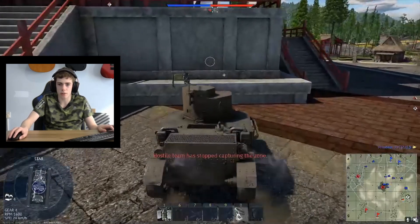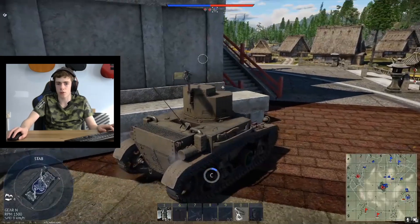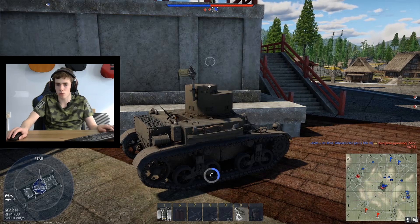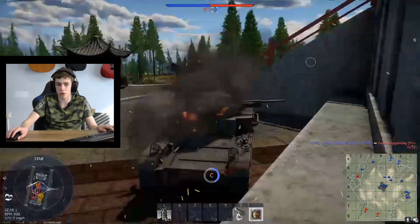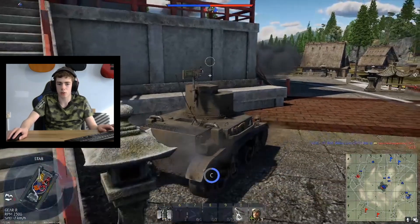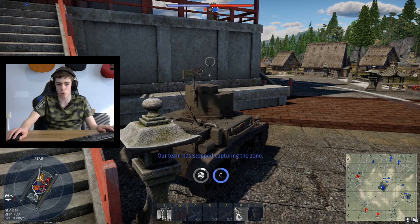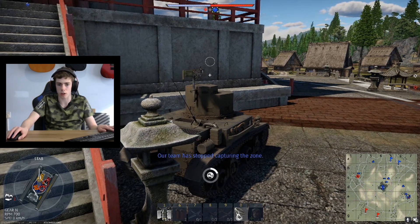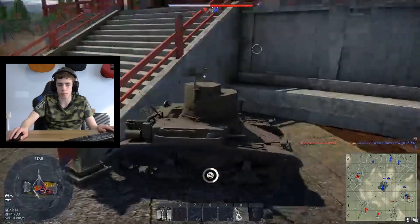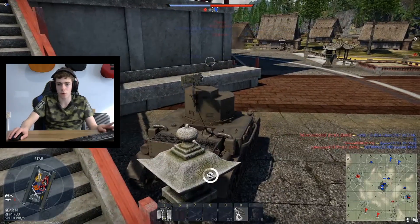Heading up here to capture the zone. Pull in behind him — watch out, there's a guy over there. Move back — where is he? I don't actually see him. We should be able to get to this zone, but we've taken a bit of damage. Tracking back now. We've stopped capturing — is there someone we need to kill? Waiting for added help to come in, then we should be able to go around.